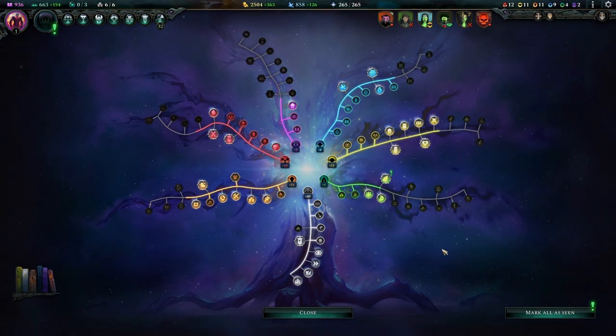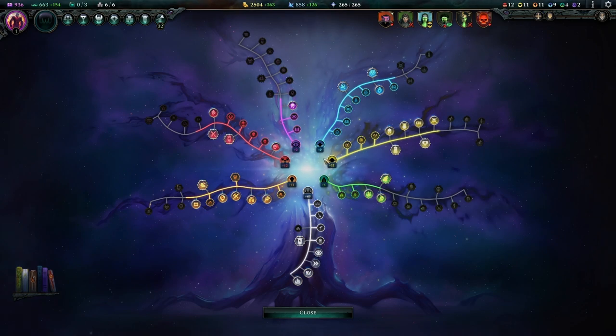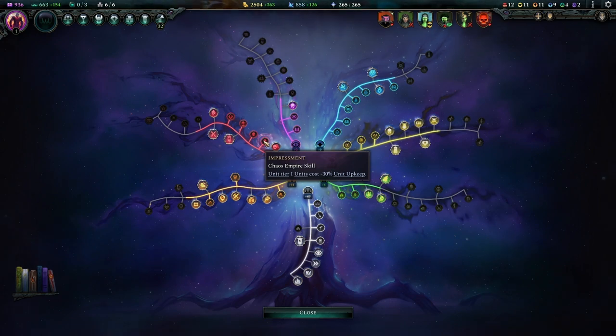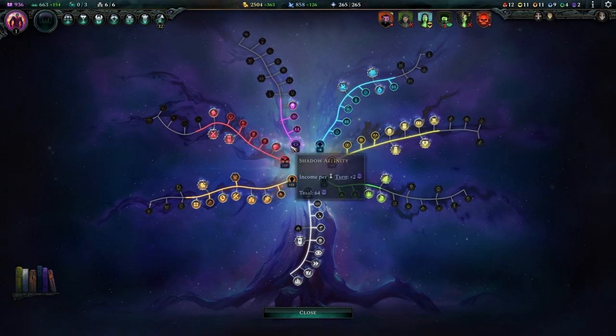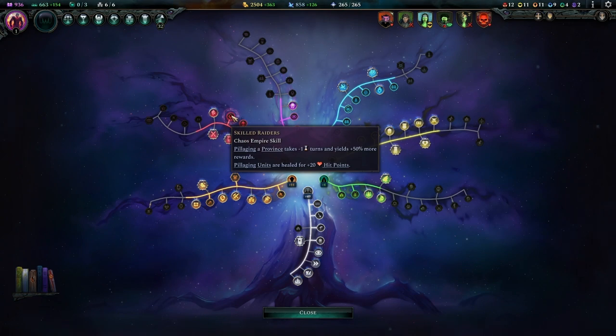For the Empire tree, I'm quite far out of a lot of different branches because taking many early tier one books gains more affinity than most builds. The first node I really want is Impressment, which lowers upkeep of all tier one units — since we're only using tier ones, that's a straight minus 30 upkeep reduction. Another important one: when you win a battle there's a 50% chance of gaining a tier one or tier two unit from the city. You'll keep tier twos briefly then disband them since your Dust Counters are stronger. There's also a node where pillaging a province takes minus one turn.